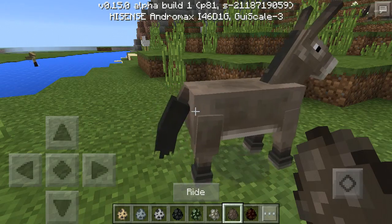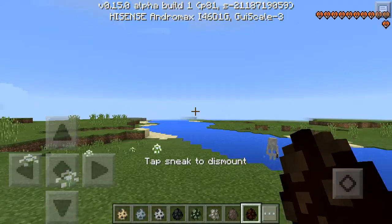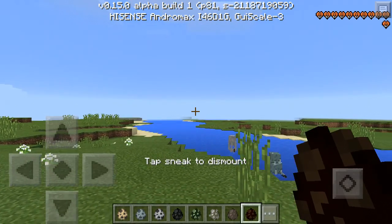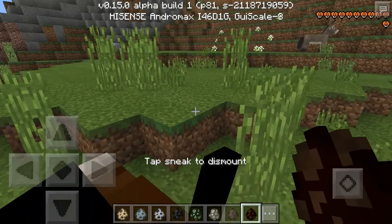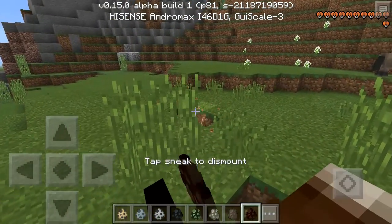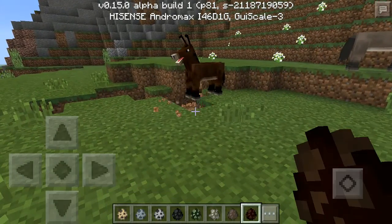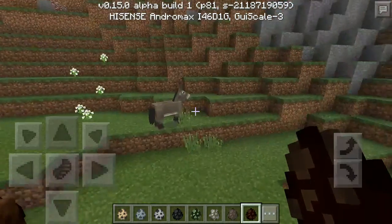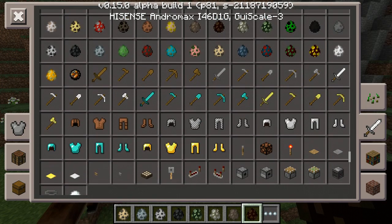The donkey has attack life — let me count: one, two, three, four, five, six, seven, eight, nine... he has 13 hearts.